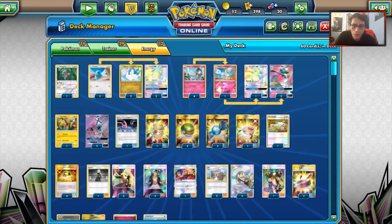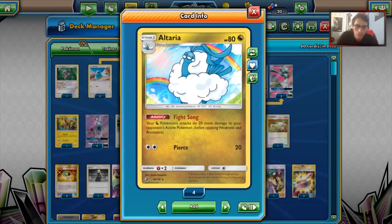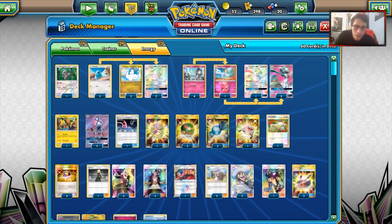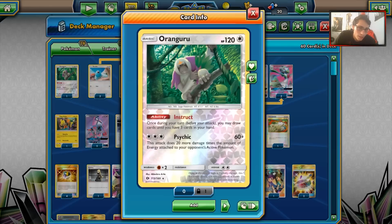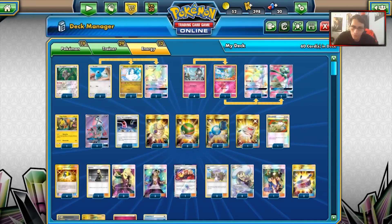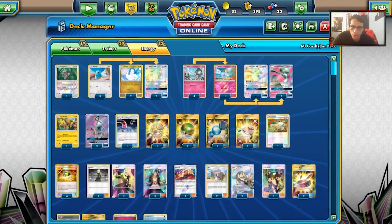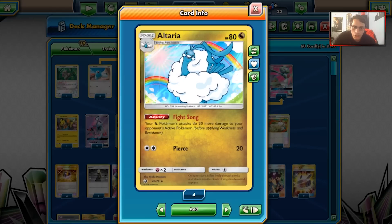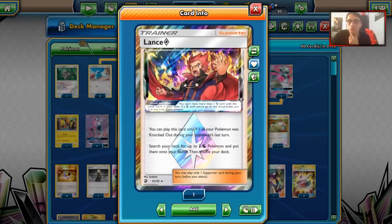I am playing two Fight Songs and one Lance Prism Star. It's still possible to get multiple Altarias down so we'll try to make it work. The Pokemon lineup includes Oranguru for Instruct, a Comfey — Flying Flip is great and that free retreat is so good in this format right now. Two Lele for Wonder Tag, four Ralts, one Kirlia, three Gardevoirs, and three Swablus. I'm playing a four-line of each split because we have Lance Prism Star, so it's fine.